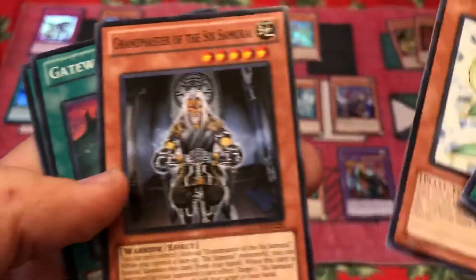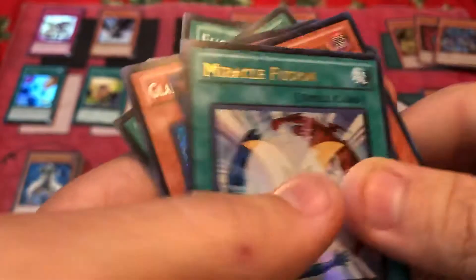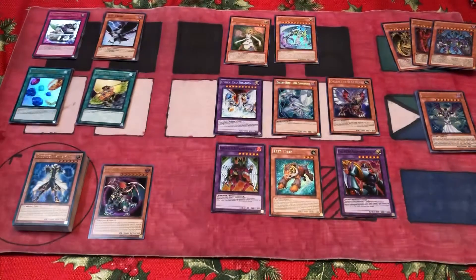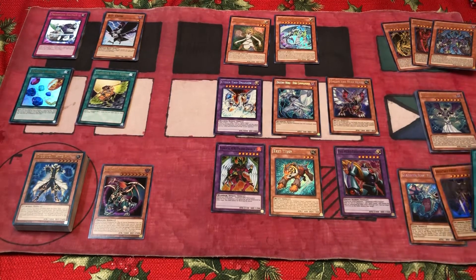Elemental Hero Knosp, Grandmaster of the Sixth Samurai, Gateway of the Sixth Samurai, and another Fusion Recovery. Aren't I the one? I'm just so lucky, guys.